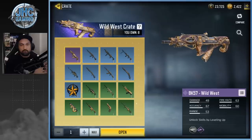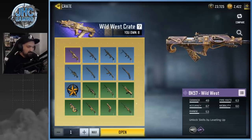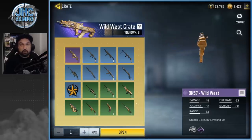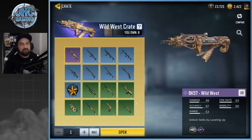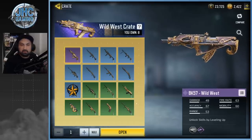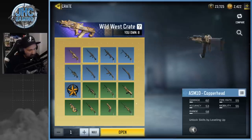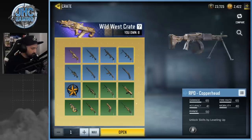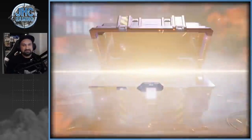We've got eight to open here. Wild West is the brand new one from the new season pass. I love the BK57 — I heard it just got nerfed a little bit but it's still a laser at long range. I'd be very happy with the Wild West skin. We also got the Copperhead — I'm not super hyped with those but I still want to collect everything.